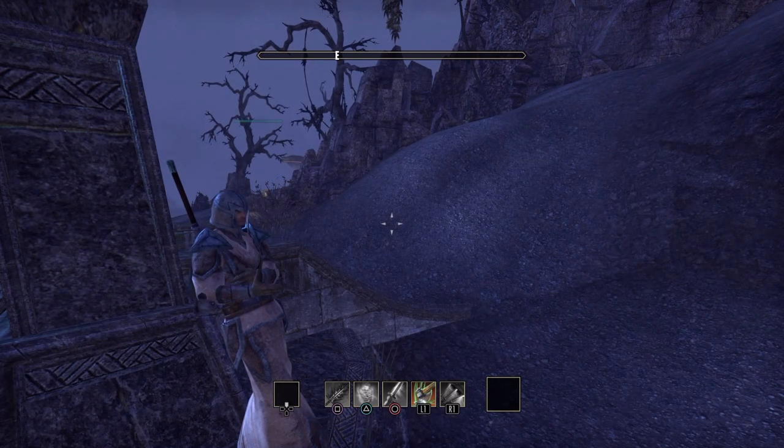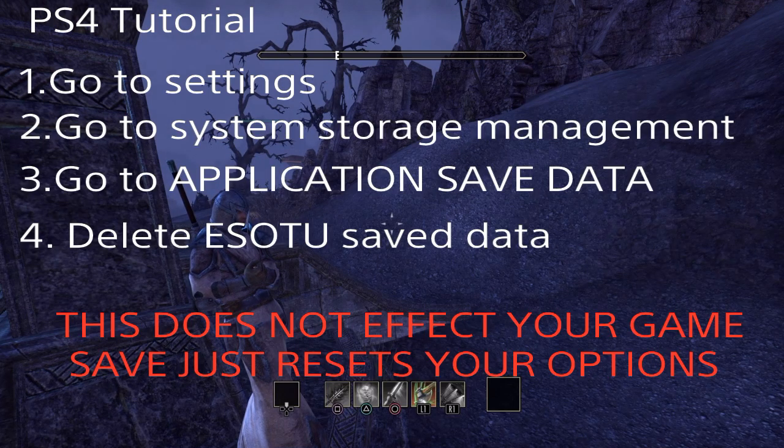Okay, so for PlayStation 4, these are the directions. From the PlayStation menu, you guys need to go to Settings, and then go to System Storage Management. Then you want to go to Application Save Data. Do not go to the installed data of the actual game data itself — the game being on a hard drive. Go to the Application Save Data, where you have your game saves and stuff like that, the smaller files. Go to the Elder Scrolls Tamriel Unlimited file, select Options, and Delete it.